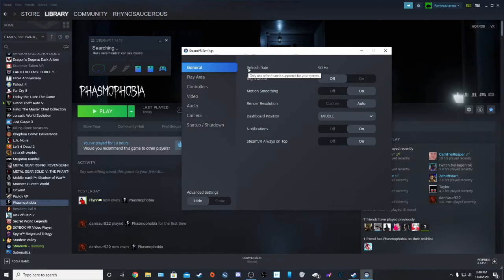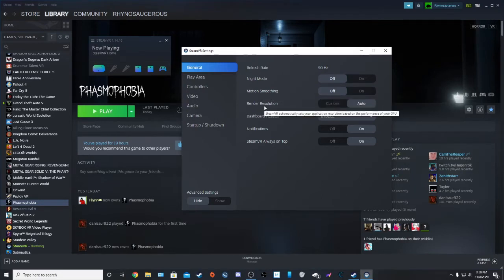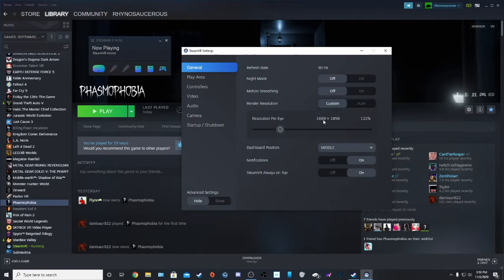That way you can restart it and the settings will actually take effect. You're going to turn off motion smoothing. Then for your render resolution, click on custom — as you can see it's set to the default of 122 percent, so we're going to reduce that to 100 percent.